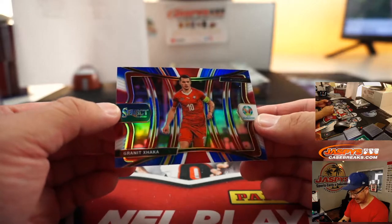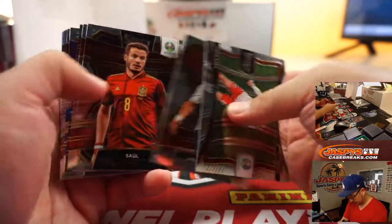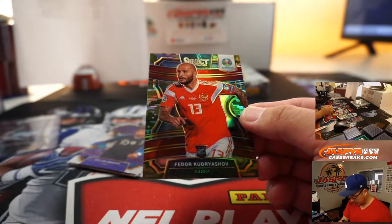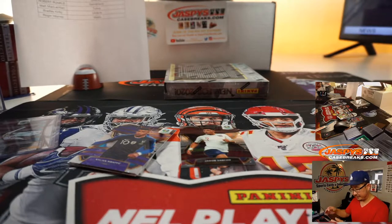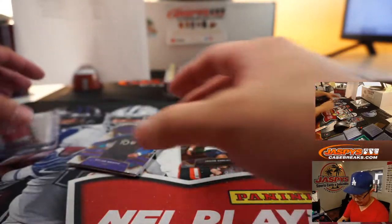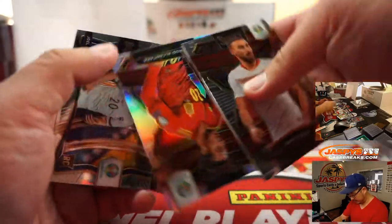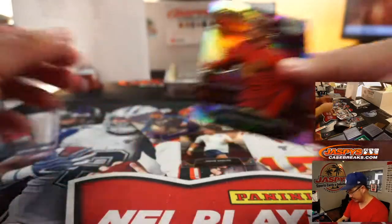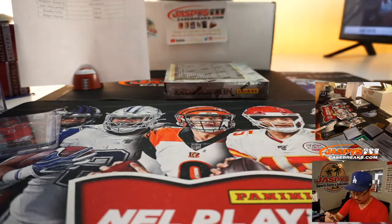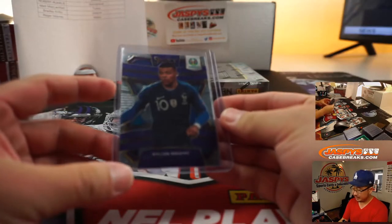And then we've got the Granite Zaka tri-color — kind of looks like the Union Jack in the background there. Switzerland. I think that's Jadon Sancho. And there's our camo — this is the exclusive right here. Fedor Kudryashev. I'm going to go with that. 50 out of 60. Ross with Russia. There's the Kylian Mbappé, which I think is a different parallel with a different color in the background — we'll set that aside. And the silver Tiago Alcantara. Nice. Let's top load that Mbappé for Kyle Cook with that one.